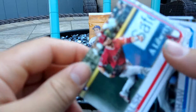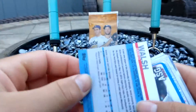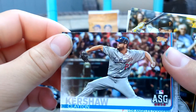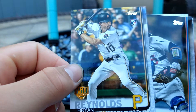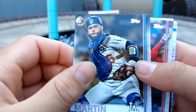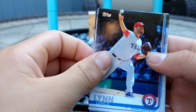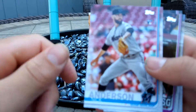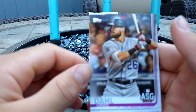We got Jared Walsh — I'm pretty sure that's a new one. Clayton Kershaw All-Star game. We got Brian Reynolds 150 years anniversary rookie card — that would have been a nice one last season. We got Russell Martin, David Robertson, Lance Lynn, John Means — that's another nice one. Nick Anderson, Trevor Story All-Star game, and David Dahl All-Star game.